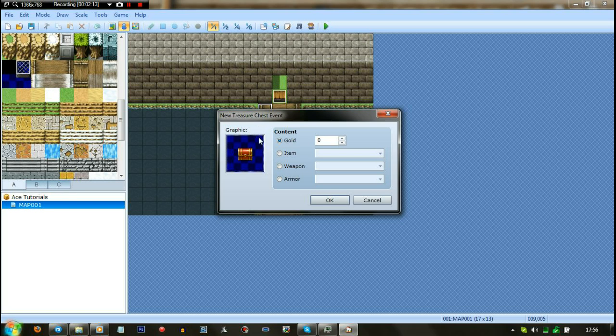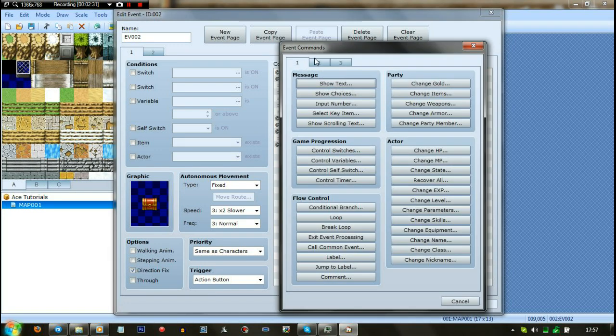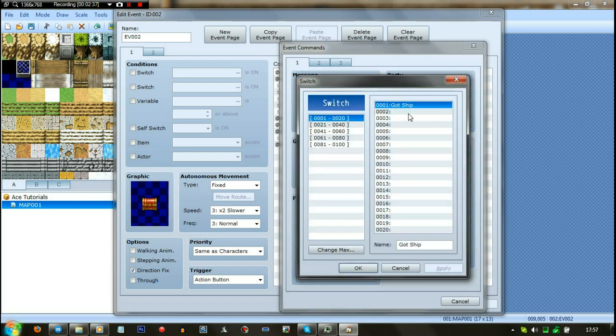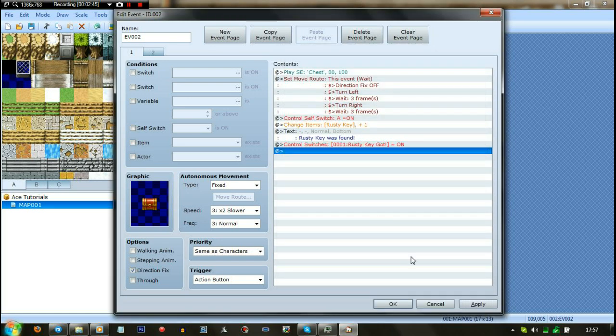I just pressed Ctrl and 3, which is the quick event creation for a chest. What we're going to do with this chest is go on item and include the Rusty Key inside. Double-click that and it should say 'Rusty Key was found.' Then under this we need to put a switch. I'll change this to 'Rusty Key Got' — so Rusty Key Got equals on.